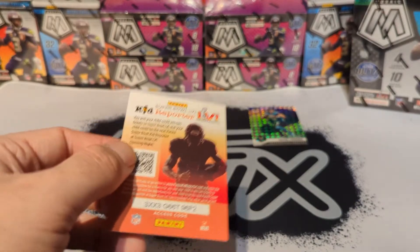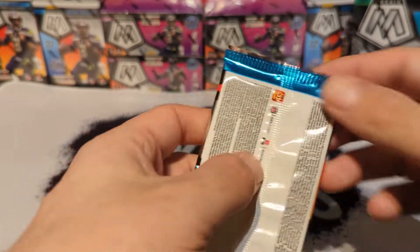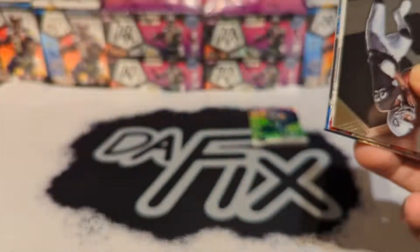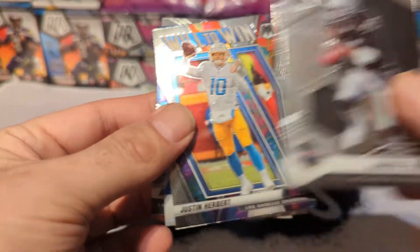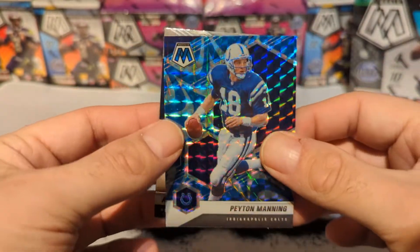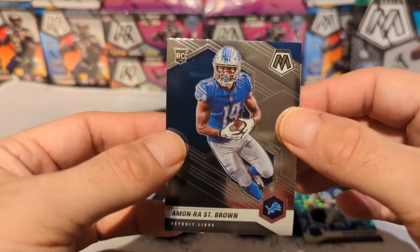Trent Dilfer — I never understood why this guy's in the set, doesn't make any sense to me, but Panini wanted to put some duds in there. I'm a Bengals fan if you didn't know, so yeah, it doesn't help his case. Marcus Allen, Super Bowl MVP. Justin Herbert will to win. Peyton Manning on the blue reactive — that's a nice color matching one.